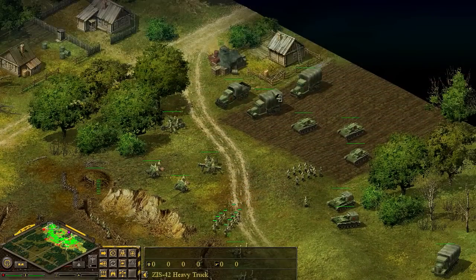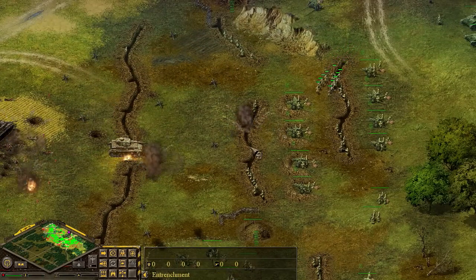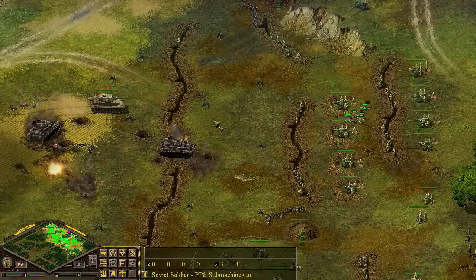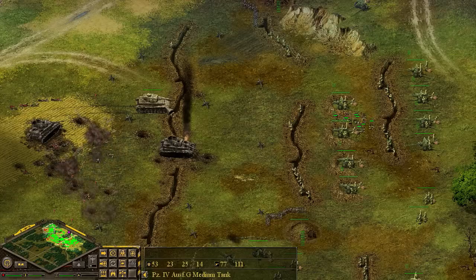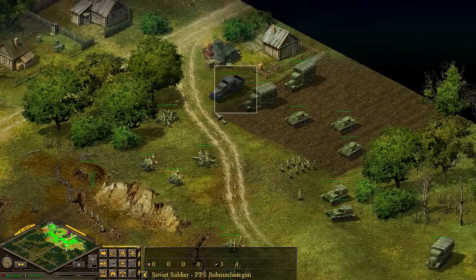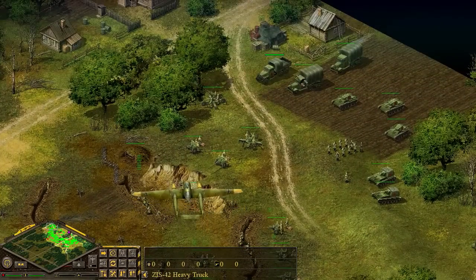If we can get some of these supply trucks over here, we can definitely help our comrades out. But first we've got to make sure these troops get into the trenches without being killed by enemy armor. A Panzer IV-G is breaking through. As you can see, a shell hit and some of them got killed. Our AA guns will eventually start turning on that. That plane there is about to take some damage.